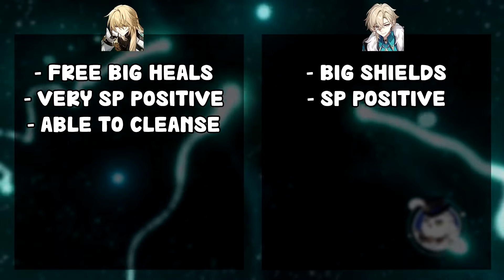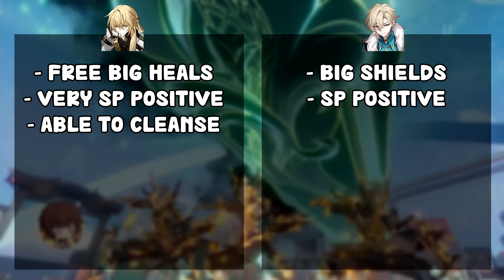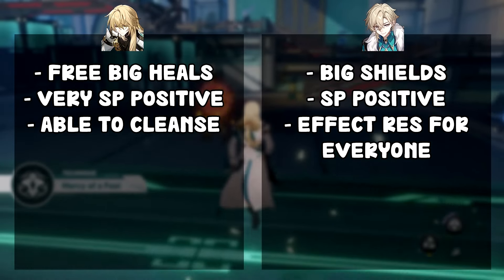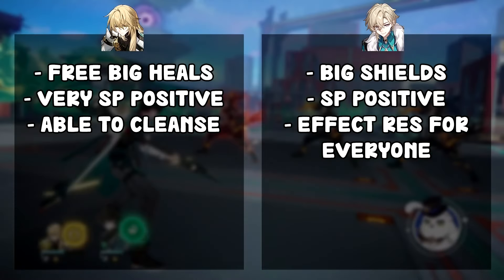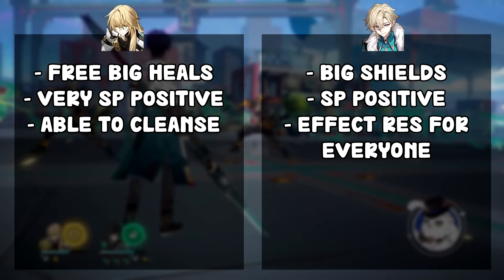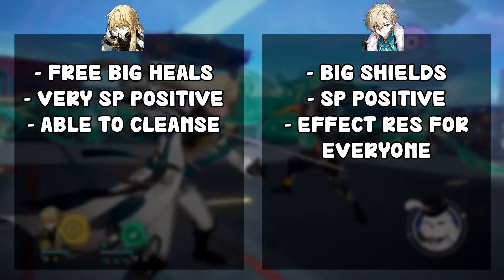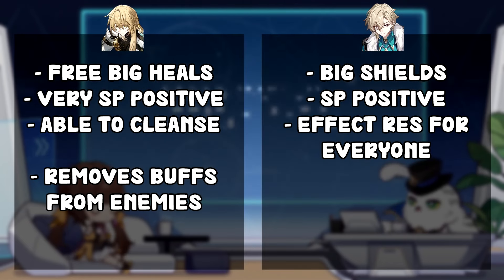The second good thing about Luocha is that he can cleanse — when you use his skill, you can remove debuffs from allies, which is super useful and even necessary for a good sustain. He can also do this through his automatic skill use. Aventurine doesn't have a direct cleanse, but he gives all characters protected by shields an Effect Resistance boost of around 50% or higher with the talent upgraded, effectively preventing debuffs from happening in the first place.